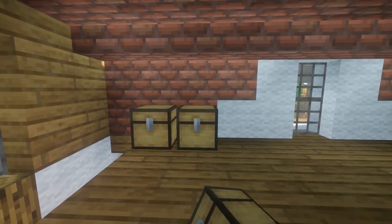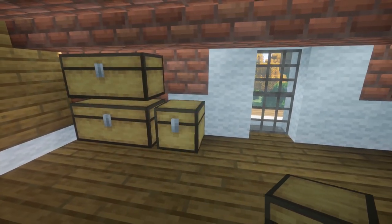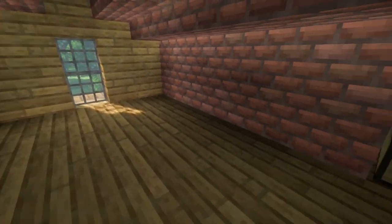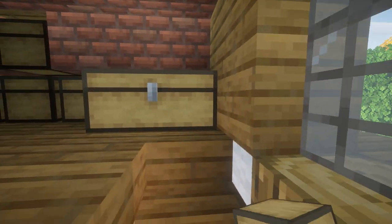Then we'll place some more double chests over here — a double chest and then one more stacked on top, and two more double chests to the side. And I'll go with two chests here, one on top of the other. And on this side we'll do two more double chests. You should be able to open all of these because it should just be a slab above.